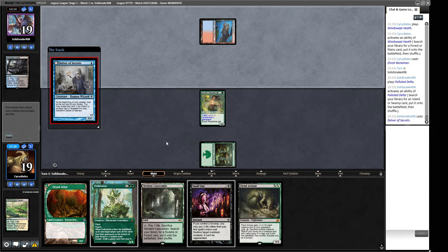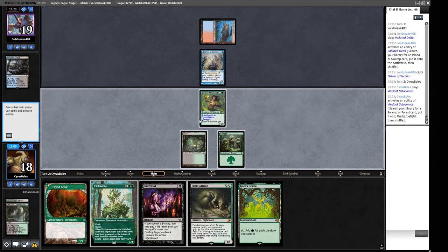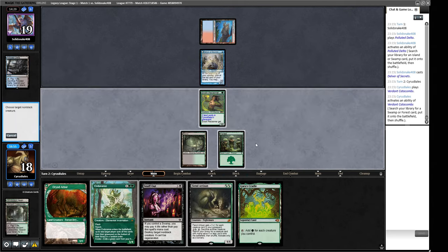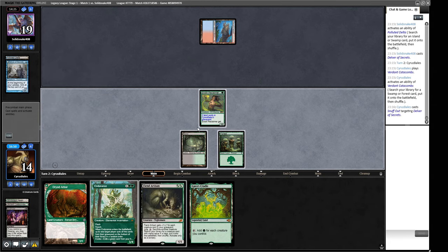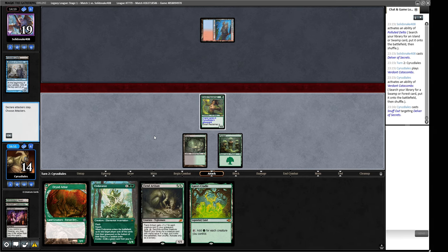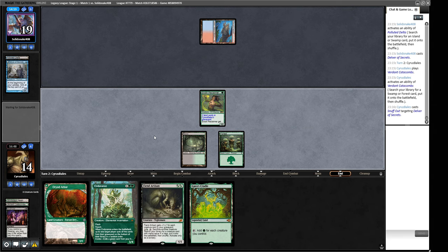We start on basic forest and play our Reclaimer — see if they bolt it or not, it's a pretty tempting target. Delver, Secrets. We crack our fetch for Bayou and we're going to Snuff Out the Delver — stuff it out — and then we can hold up the Reclaimer activation. It's instant speed and it puts the card in the graveyard so they can't bolt in response. Maybe our opponent will make a mistake and try to bolt our creature and then we can make it larger.